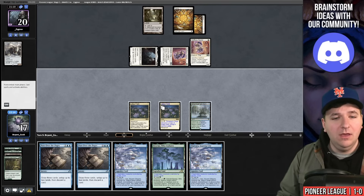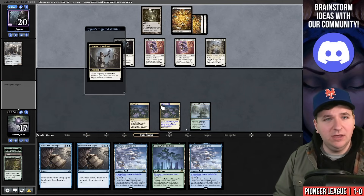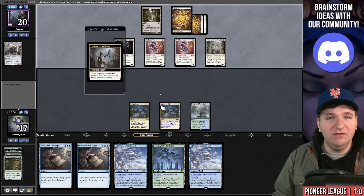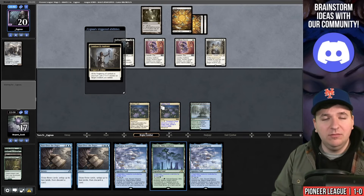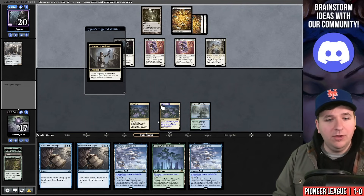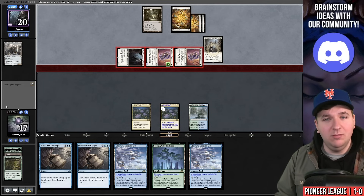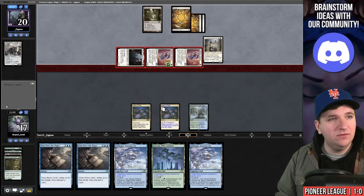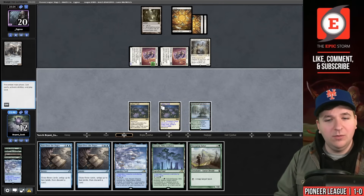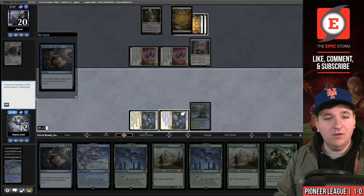Opponent plays a second Selfless Savior, goes to combat, attacks for three. They leave Mutavault open — could be Get Lost. I'll play my Sanctum and pass, preferring to bounce Thalia on their end step. Luminarch Aspirant — they're definitely holding mana for something. On their end step, not bouncing Thalia with Bala Ged here is important for Sea Gate Restoration value. They attack for five, going to 12. On their end step I bounce Thalia. Good riddance.